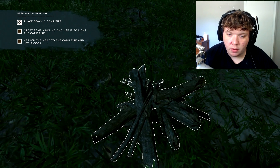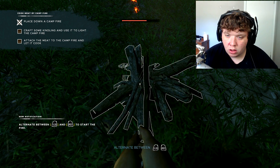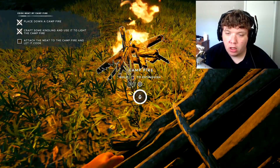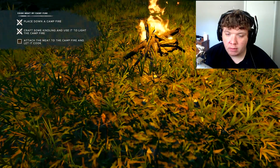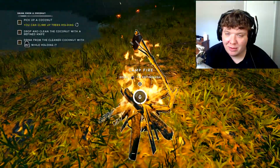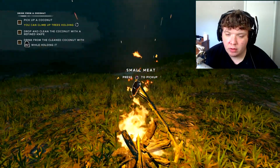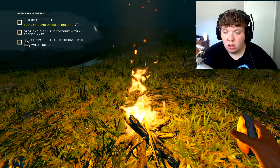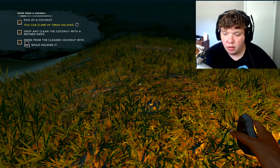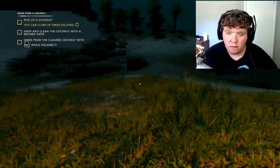Attach the meat to the campfire. So I need to... Fire! I feel like a fucking true man right now. Take this meat. Attach the meat to the campfire and let it cook. Look at that! We are here making moves! Now I'm going to go get a coconut. How do I know what is done? Is this meat done? I hope so. Nope! It was not! Awesome! Fucking mint!